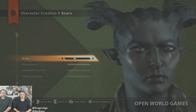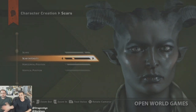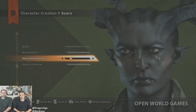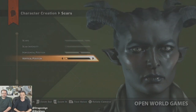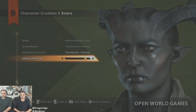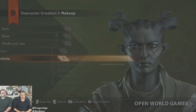Horn size isn't a slider but changes as you move through horn patterns. Now adding scars to the Qunari — going with one of the more intense patterns, then adjusting the intensity slider, and positioning it so it looks like she survived a battle axe to the side of the face. Pulling it up into the eye territory, the light response on the scar surface is visibly different from the regular skin.